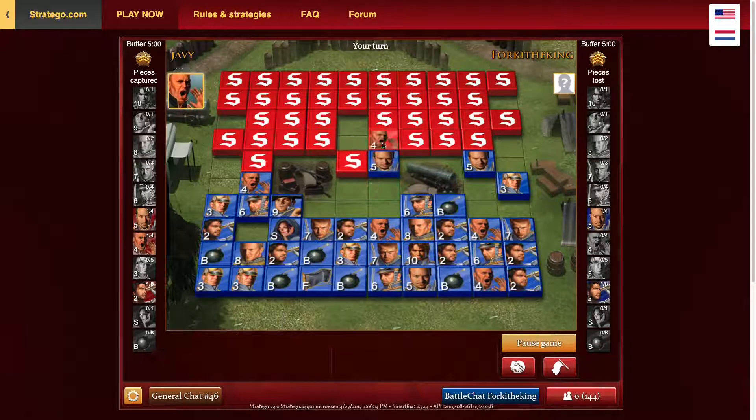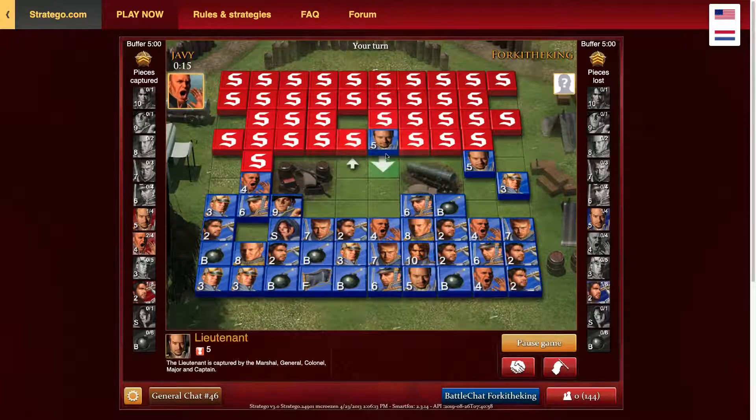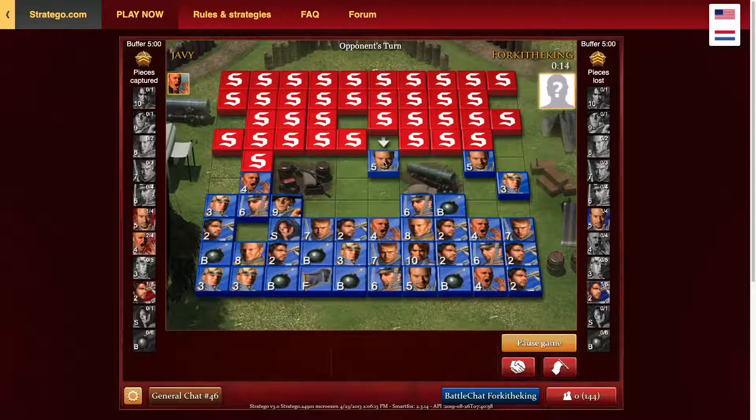I'm just going to take the sergeant. I can scout that now, but I'm going to three-square this guy because I can. I don't really want to lose a lieutenant — it doesn't really matter what that is. He moved next to all those things, which makes me think it's not very good — probably not the marshal, general, or colonel. Could be a major.